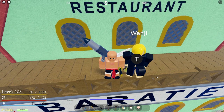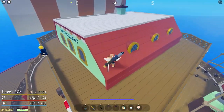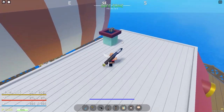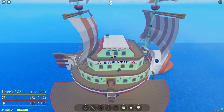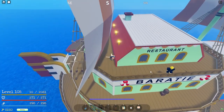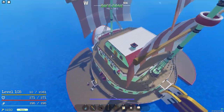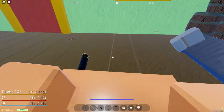Talk to Sanji right here — 'A real man never kicks a woman.' It costs 9,000 belly or peli. I'm not gonna buy it, but Black Leg is a very good style for PvP — pretty good there. Not too sure about farming but it's solid for PvP. It's right on top of the restaurant at the Baratie.